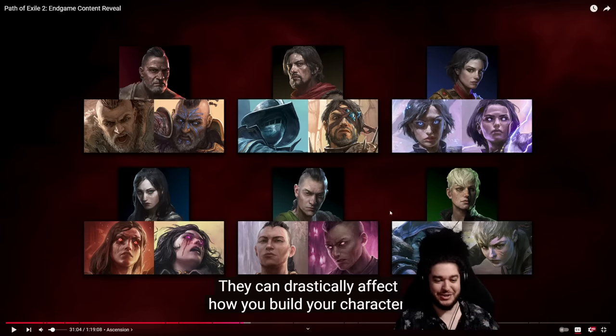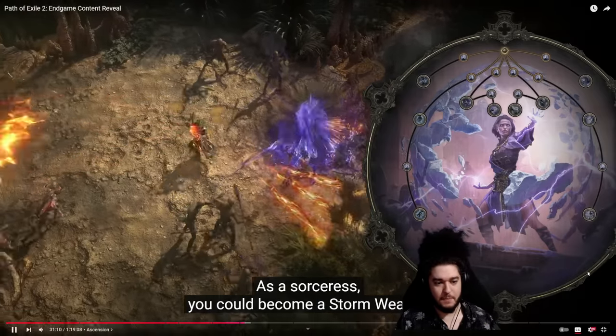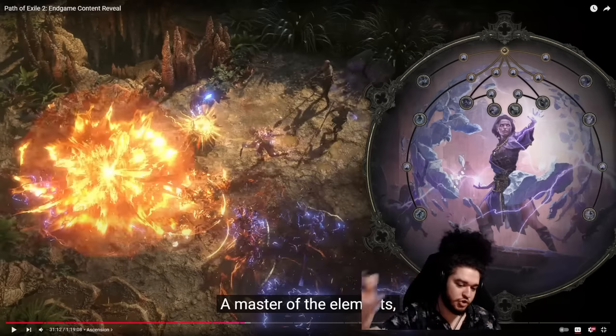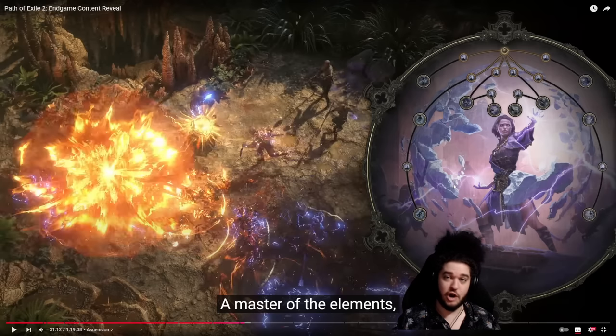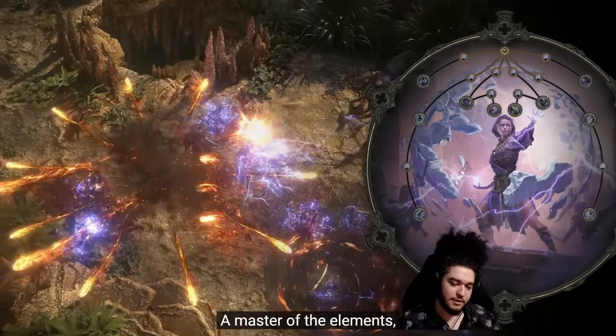As a Sorceress you could become a Storm Weaver, a master of the elements. One cool thing coming in POE2 is you can only have one support gem on all your skills of a given type. In POE1 with a projectile caster build you'd attach Controlled Destruction to a wide variety of things, but here you have to choose where it goes — creating distinct single target versus AOE versions. You can see a lot was invested into the Fireball since it shoots out multiple projectiles with a nova effect.